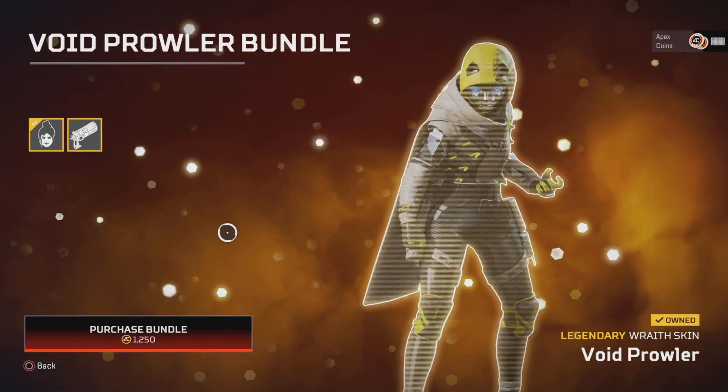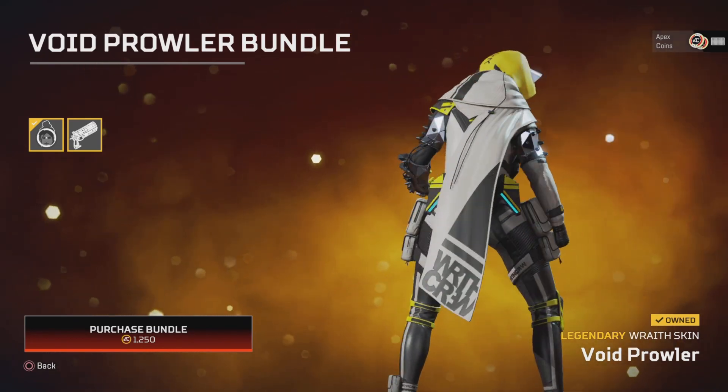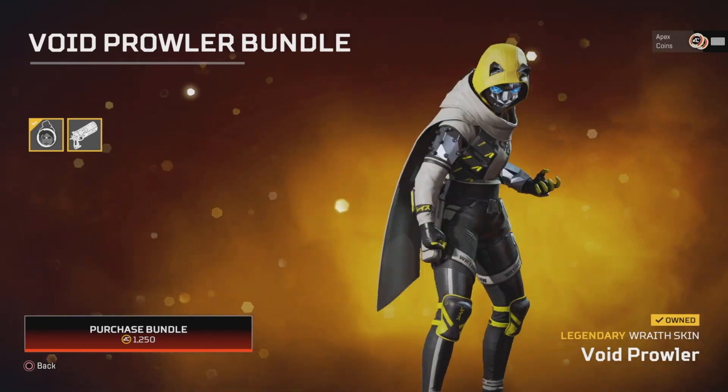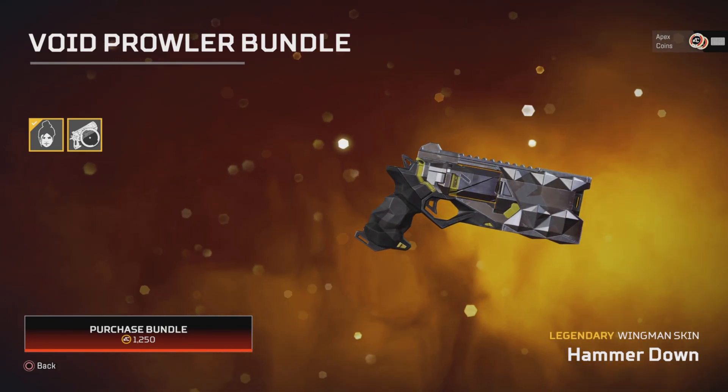We have the Void Prowler bundle, which comes with this skin. I have this one and I have the Tia anniversary version which is red as well, but yeah it's a really nice skin, I really like it. It comes with the Hammer Down Wingman.